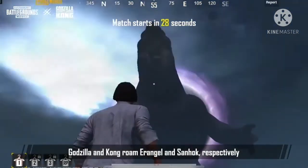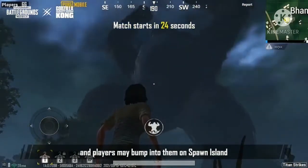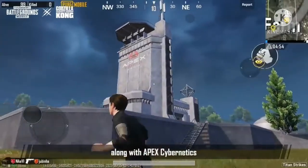Godzilla and Kong roam Erangel and Xano respectively. Players may bump into them on Spawn Island. Players can track the Titans' routes on the mini-map, along with Apex Cybernetics.